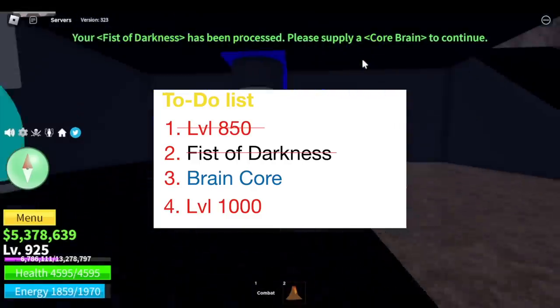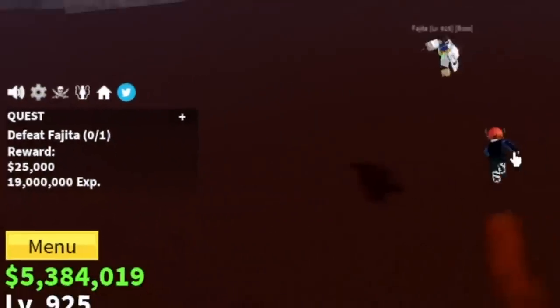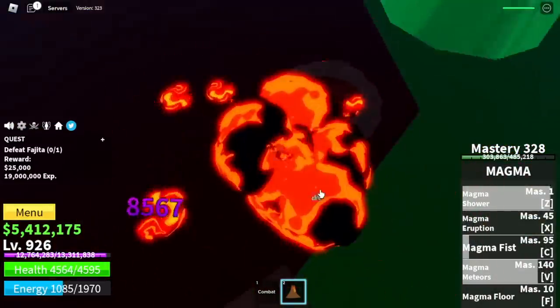Next up is the Core Brain. How do you get the Core Brain? You need to keep defeating Law until he drops it. But before that, we need to grind some levels. I head to the Green Zone and start defeating Fajita — our damage is really high, so we're just gonna keep bursting these bosses.